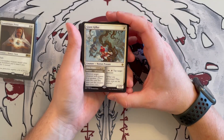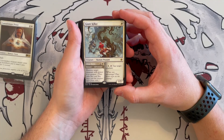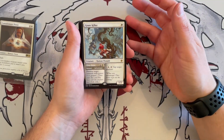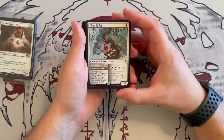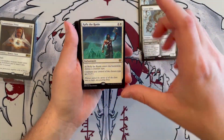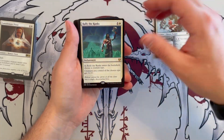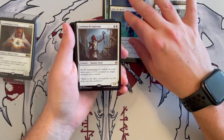The first card is Giant Killer from Throne of Eldraine — a Human Peasant 1/2 creature that costs one white. It's an adventure card with two abilities: for one generic, one white, you tap it and tap another creature. And for Chop Down, you destroy target creature with power four or greater. You get three of them, with one going in the sideboard. Then you get Rally the Ranks, an enchantment where you choose a creature type and creatures of that chosen type get +1/+1. It's a tribal buff — really nice. You get four of those.